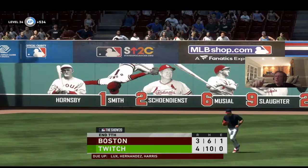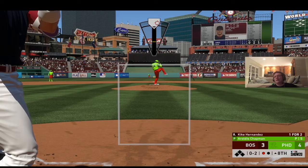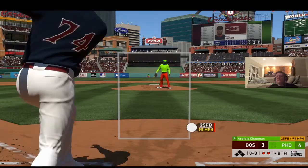I bring in live series Chapman in the eighth. On the 0-2 pitch he strikes out Gavin Lux for one down. Kike Hernandez also strikes out on the 0-2 pitch — fortunately no homer this time. Chapman throws a great eighth inning striking out Eloy Jimenez and now we're three outs away from the win.